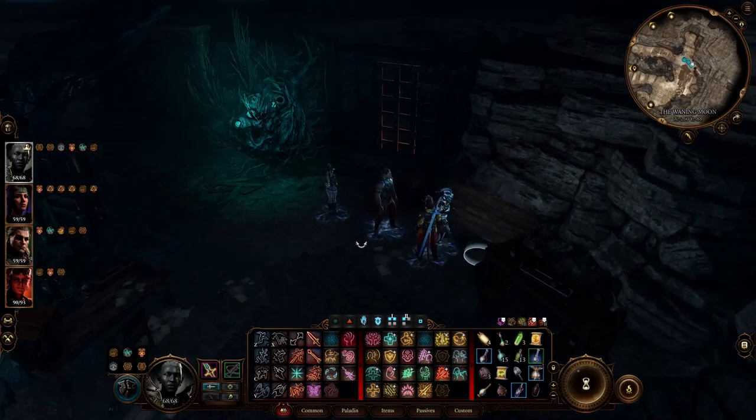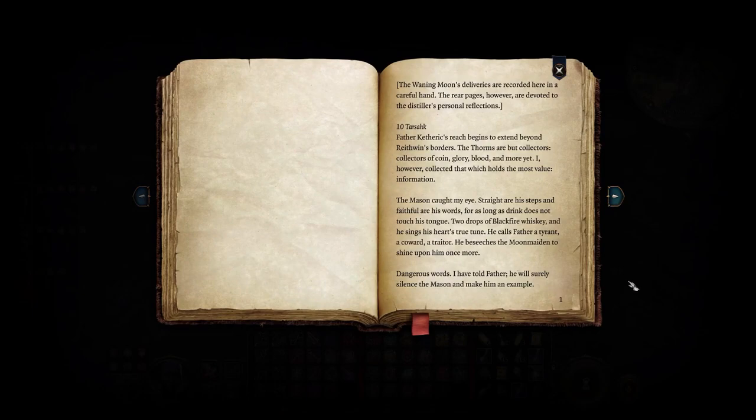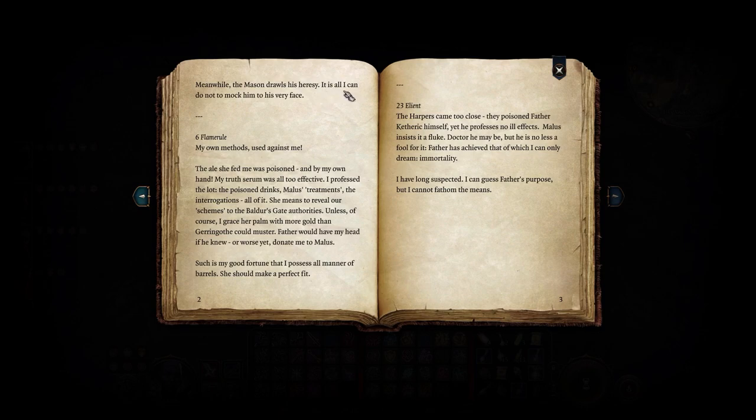Let's read this - I'm trying to read this as long as it doesn't spark something. 'The Waning Moon's deliveries are recorded here in a careful hand. The rear pages are devoted to the distiller's personal reflections. Father Ketheric's reach begins to extend beyond Reithwin's borders. The thorns are but collectors of coin, glory, blood, and more. Yet I have ever collected that which holds the most value: information. The mason caught my eye - straight are his steps and faithful are his words, for as long as drink does not touch his tongue. Two drops of black fire whiskey and he sings his heart's true tune. He calls Father a tyrant, a coward, a traitor. He beseeches the Moon Maiden to shine upon him once more. Dangerous words. I have told Father he will surely silence the mason and make him an example. Meanwhile, the mason draws his heresy - it is all I can do to not mock him to his very face. I own methods used against me - the ale she fed me was poison, and by my own hand my truth serum was all too effective. I professed the lot: the poison drinks, Malice's treatments, the interrogations, all of it.'